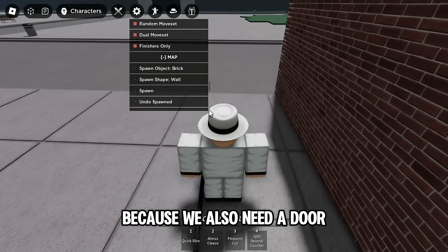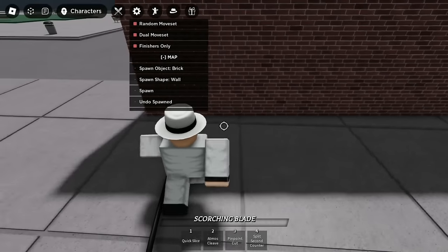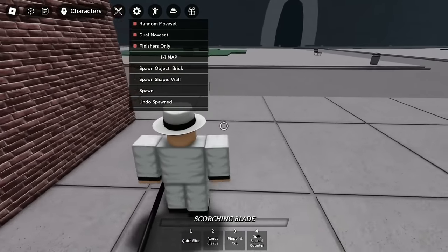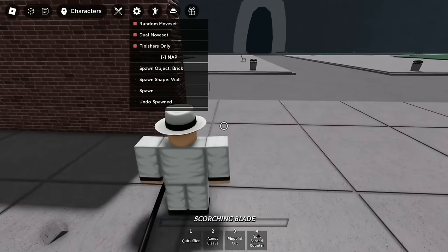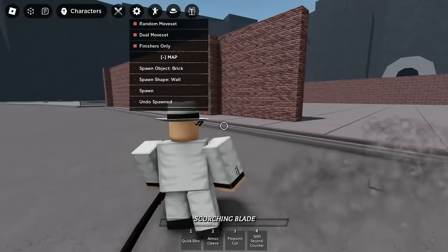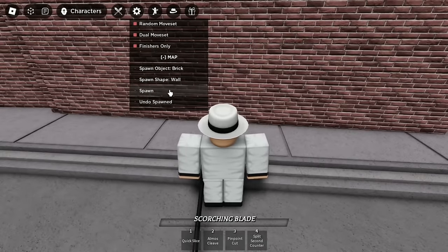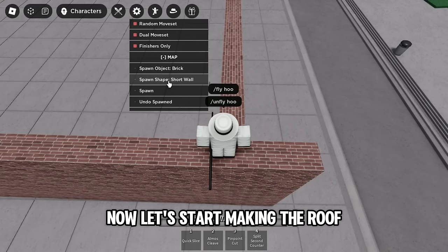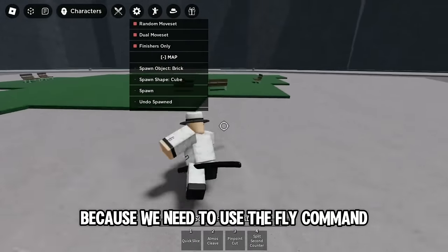Now this is going to be different because we also need a door. We kind of finished the first row. Now let's start making the roof. This is going to be different because we need to use the fly command.